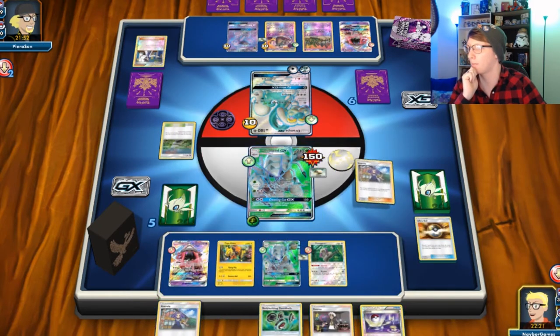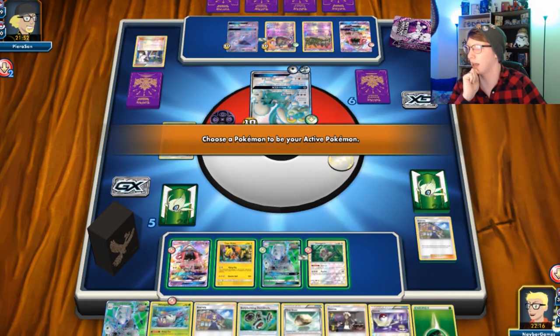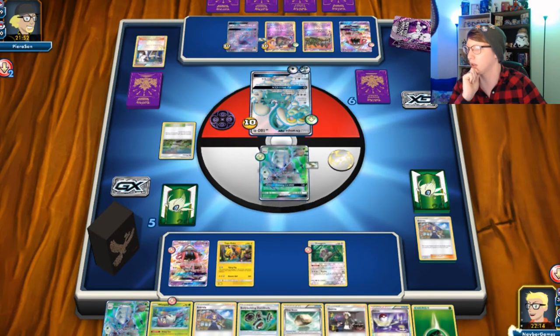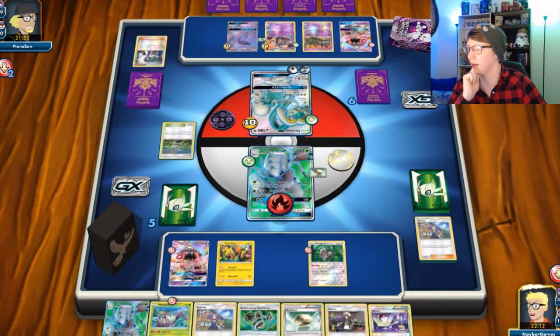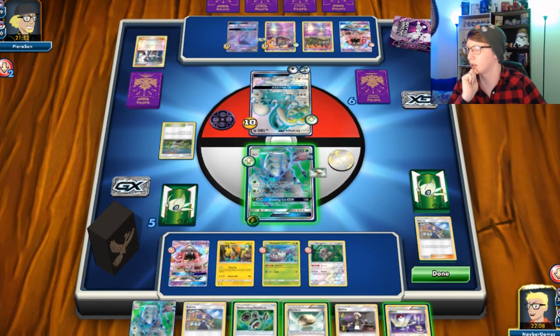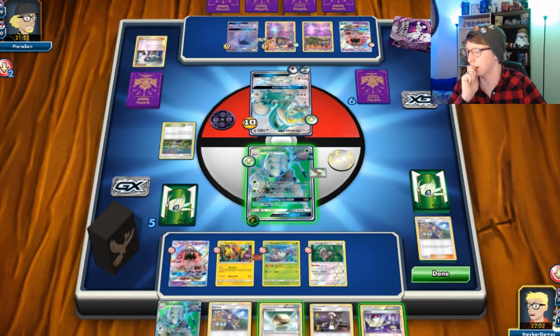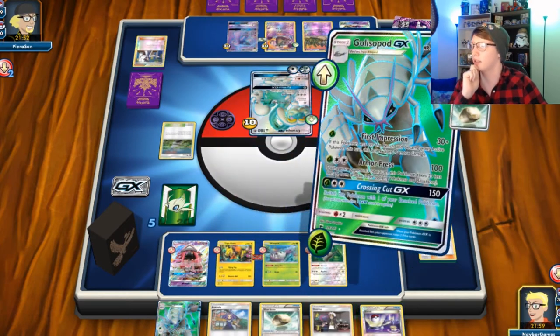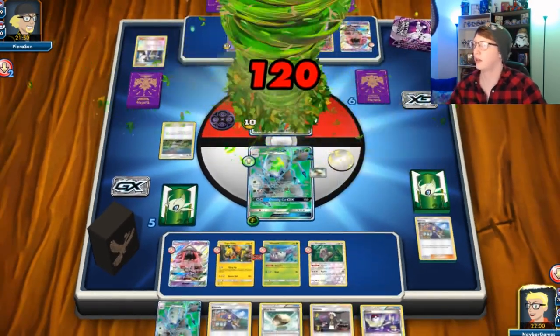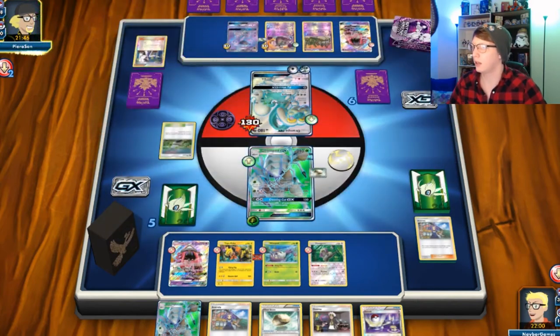Because then we can attach. Let's go ahead and throw that out. Probably holding Dumbbells there. All right, First Impressions — here we go. 120. So he's definitely gonna be able to hit again next turn. He's probably gonna start setting up his Espeon — this is a good deck, I didn't want someone who was just gonna scoop.